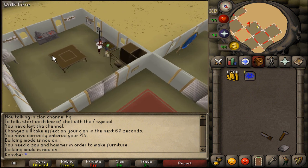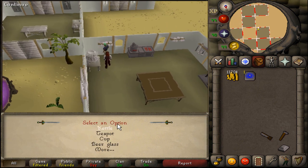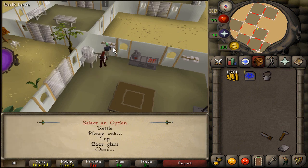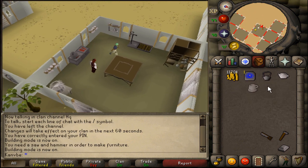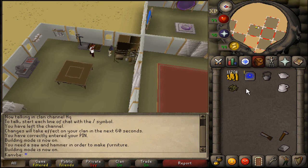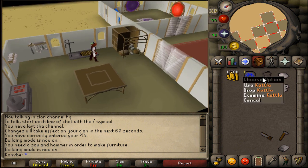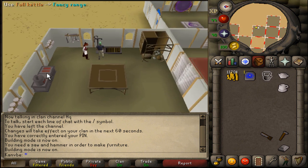Once you've made your shelf, range, sink, and larder, come over here and search the shelves. Take a kettle from the shelf, then take a teapot from the shelf, then take a cup from the shelf. Once you have those three items, come over here and take some tea leaves from the larder. Put the tea leaf in the teapot, then use the kettle on the sink to fill it with water.